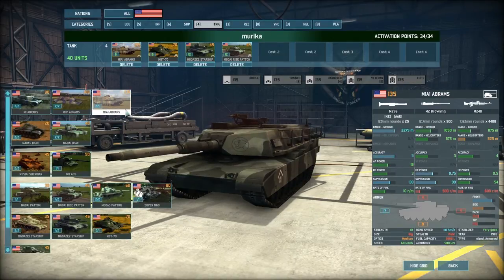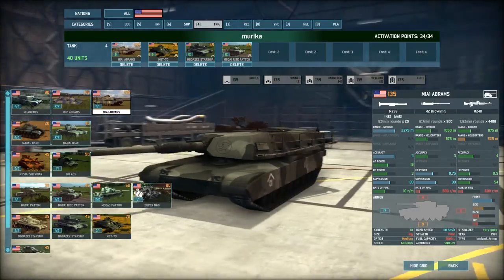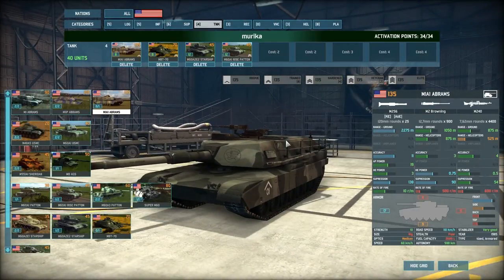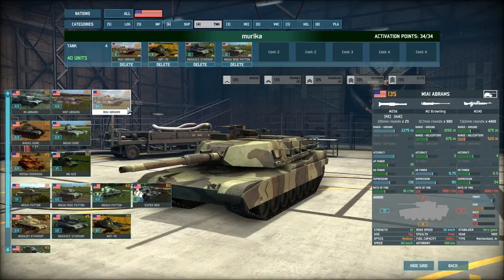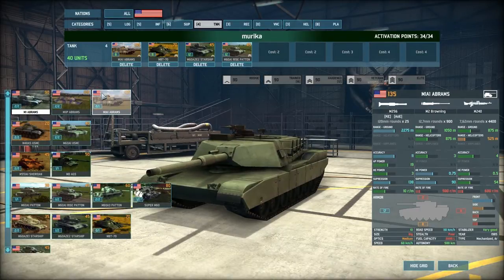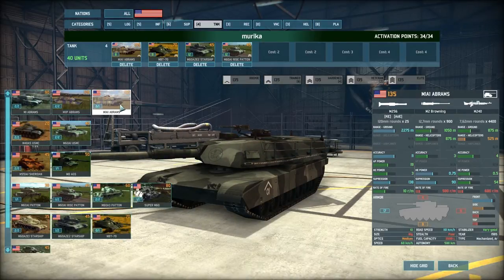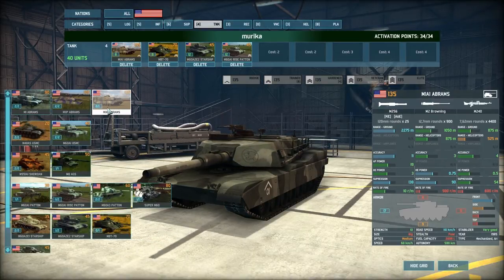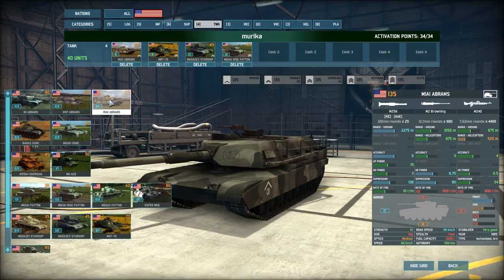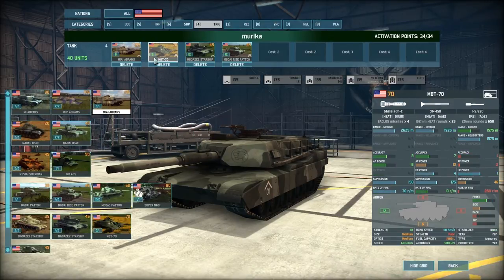I prefer the M1A1 Abrams prototype. It has two more front armor, a significantly better and more accurate gun — a 120mm smoothbore instead of the 105mm rifled gun — and a very good stabilizer. It can drive up a road and blast targets, and if overwhelmed you can order it to reverse and snipe enemies while retreating. If you pick a national deck, you gain access to that nation's prototypes — units that were rare, experimental, or slightly ahead of their time at the period.